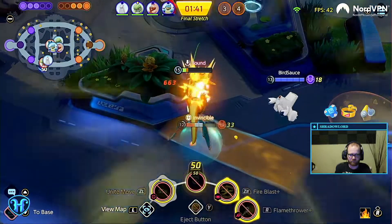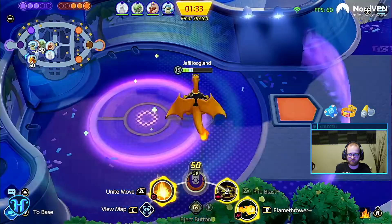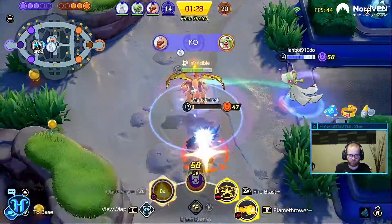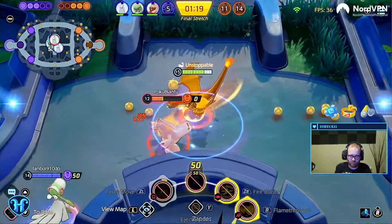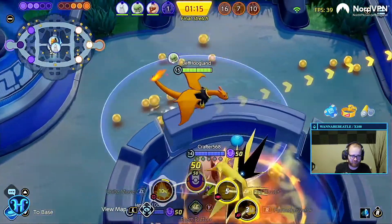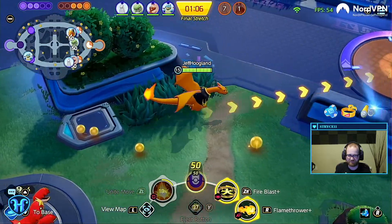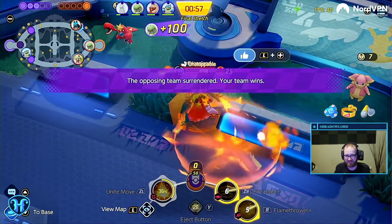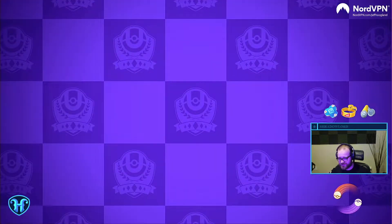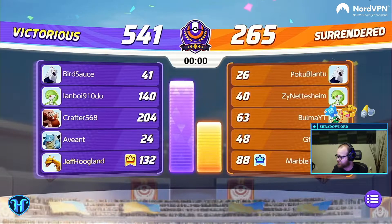I just gotta do it. I am at one HP, I have to reset. It's so bad — I just didn't know what was going on. Their Duraludon is just hanging in the back — he's probably got ult by now. That is what he's got. I am Giant Dragon. We're good. Charizard's so much fun — he's one of my favorites. There's something very viscerally satisfying about grabbing someone and just flipping them around. He was quite fantastic. Avian and Duraludon are definitely the reason we won that game — their bottom path was just so good.